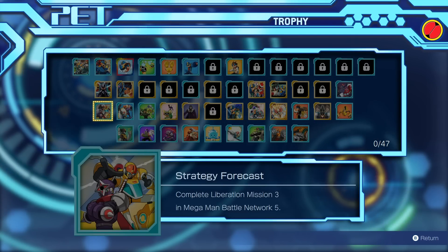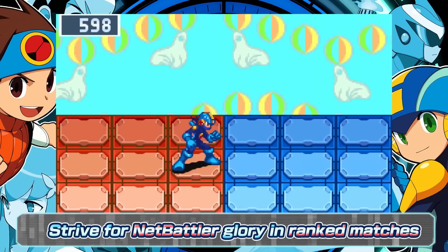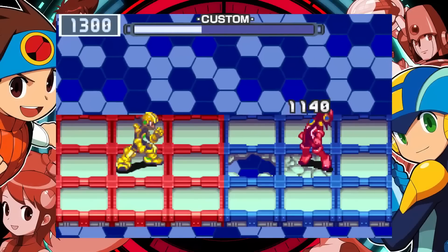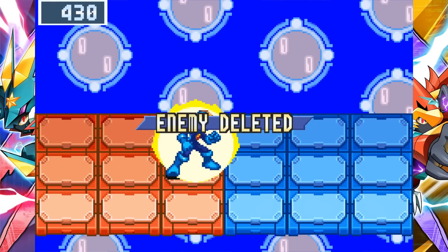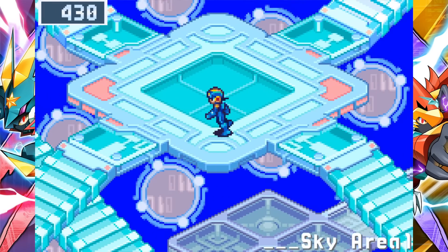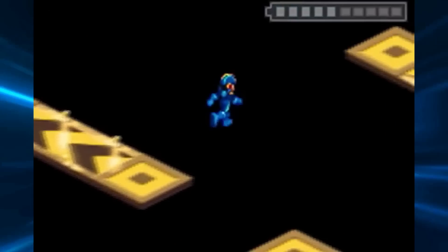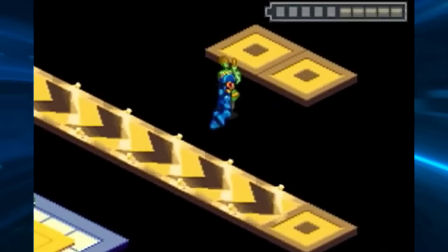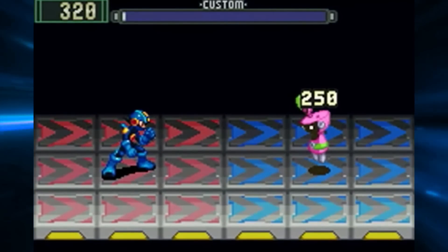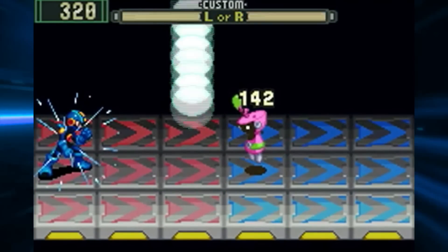On the topic of achievements, there are no online battle-specific achievements. So if you want to platinum this collection without touching online, you don't have to. Omega Rank in ranked PvP is purely for bragging rights. However, Buster Max is the only quality of life feature in this collection — there's no save stating, no fast forward option, and no toggle for random encounters. With the exception of Buster Max, these games are presented literally as they originally were, based on the Japanese versions. You also can't skip tutorial battles in any of the games.